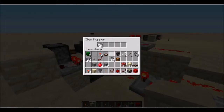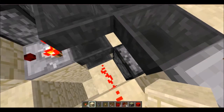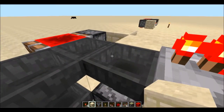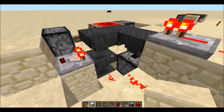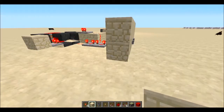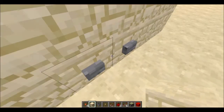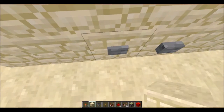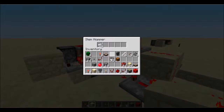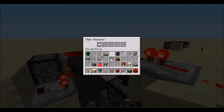The input hopper takes items and brings them back up to the timer, so you're not losing any items. You can always use that same cycle of items for your timer - you never have to go back and take items out of the output hopper. You simply go into the input hopper, and the input hopper then feeds back into the timer.